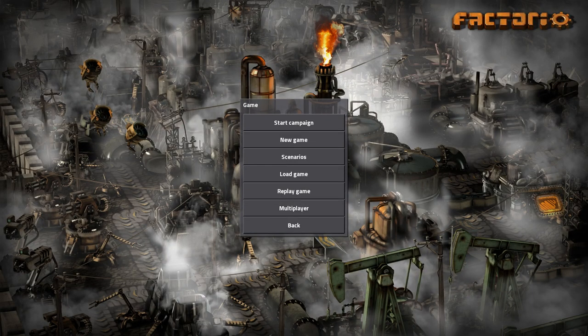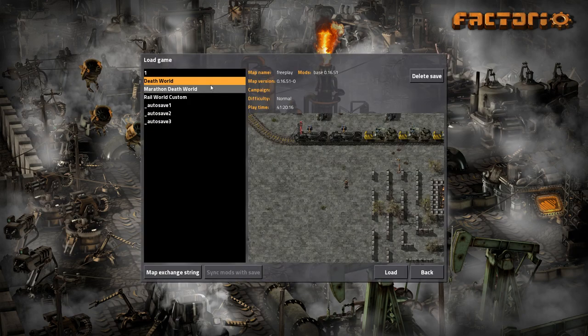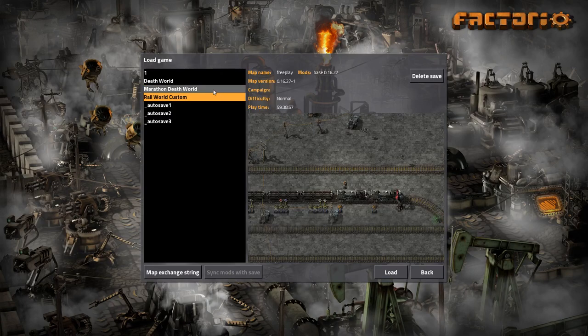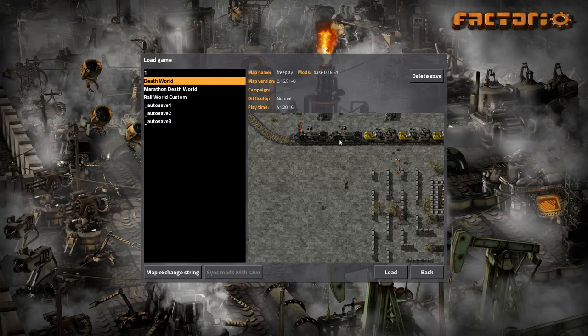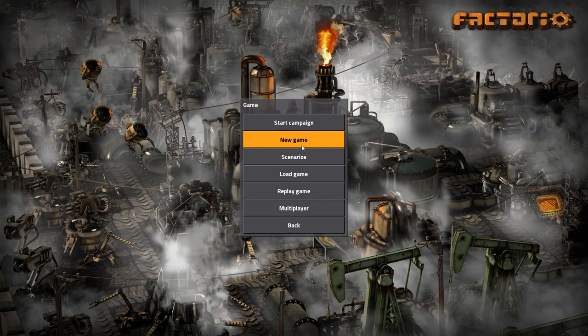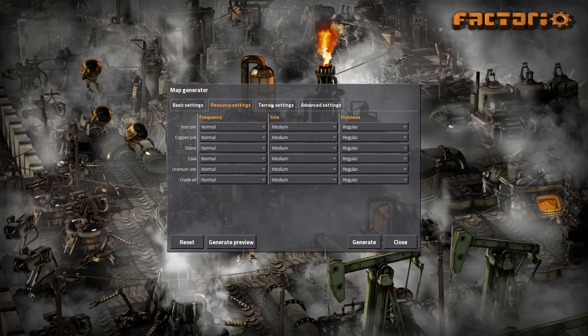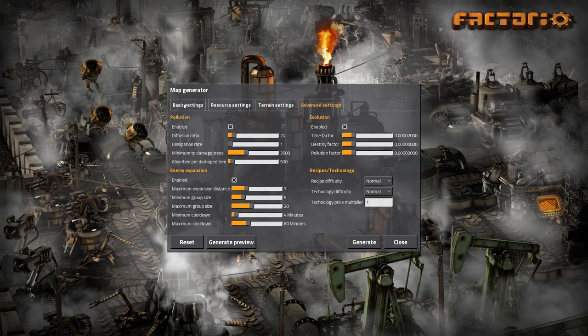Hello, and welcome to this channel and the first actual series I'm going to put effort into. We're just going to do a Factorio playthrough of the death world. I've played a big save file — 41 hours on that. Then I tried a marathon death world on a ribbon world, but you can't do a death world marathon on an open world — it just doesn't work. Then I tried a rail world custom, like my first playthrough at 60 hours. But we're just going to try a new game, plain death world vanilla. No mods, no nothing. Everything on normal, just as it gives me.